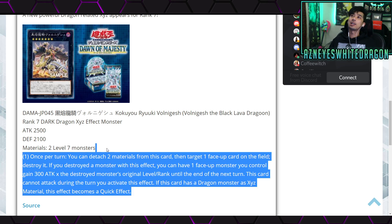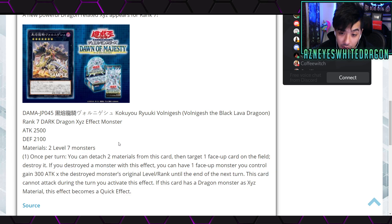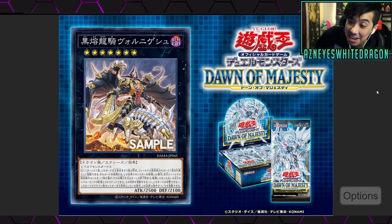This card can attack during the turn it activates its effect, and if this card has a Dragon monster as Xyz material, this effect becomes a quick effect. For rank 7s, when is the last time we got a good quick effect — like Big Eye and Draco Sack don't see much play partly because they're not quick effects. But it requires a Dragon monster as material, so are they hinting that Dragon Rulers are coming back? Like, what other archetype can get out level 7s fast? Maybe we'll get more level 7 dragons down the line — let me know your thoughts!